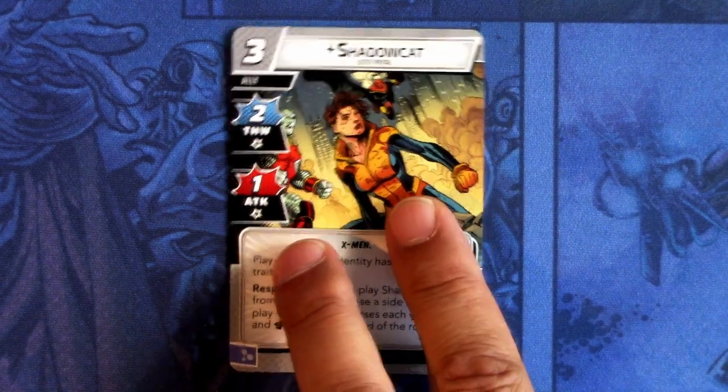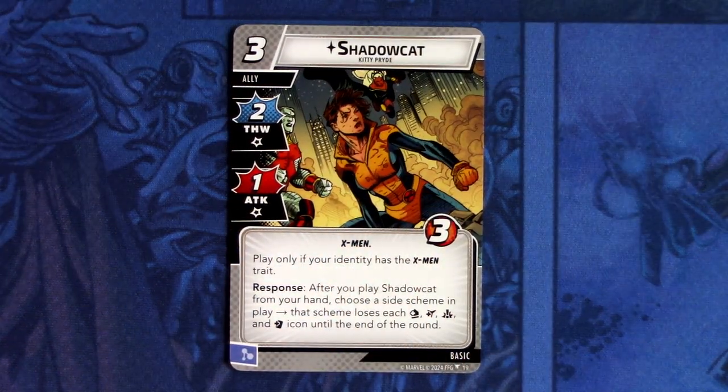So we have Shadow Cat — a three-cost ally with two thwart and one attack, X-Men trait, three hit points. Play only if your identity has the X-Men trait. Response: after you play Shadow Cat from your hand, choose a side scheme in play — that scheme loses each icon on it until the end of the round. This can be committed as a mental resource. It basically lets you ignore the symbol on a card, which can help — mostly you'll use this to cancel the crisis icon.